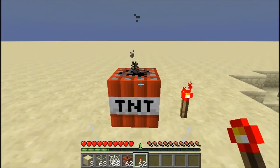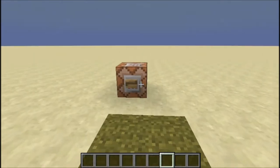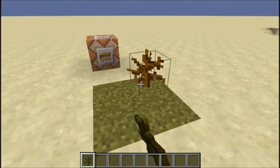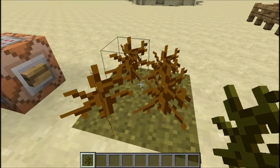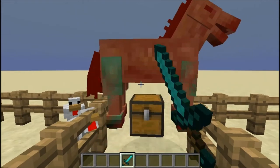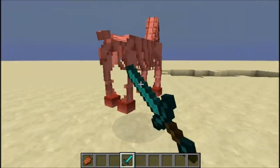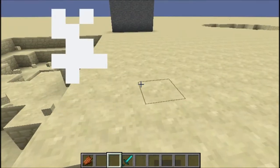If you use this command, it'll give you grass — except it's just a greener version of the dead roots. If you kill the zombie horse, it drops zombie flesh. If you kill the skeleton horse, it's supposed to drop bones.